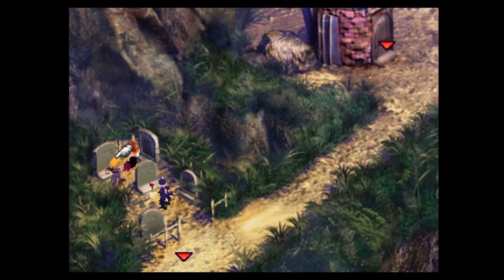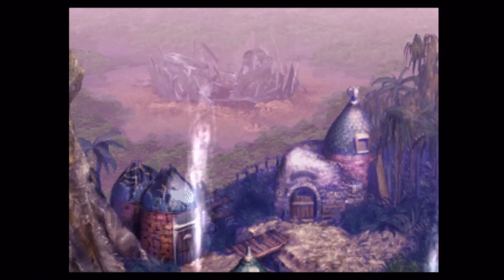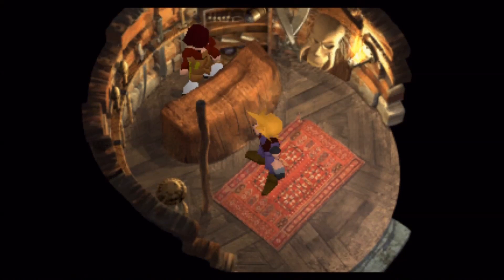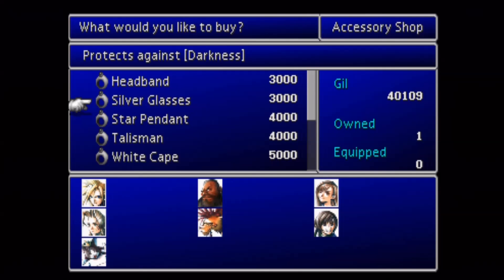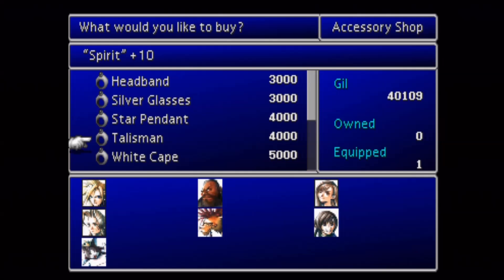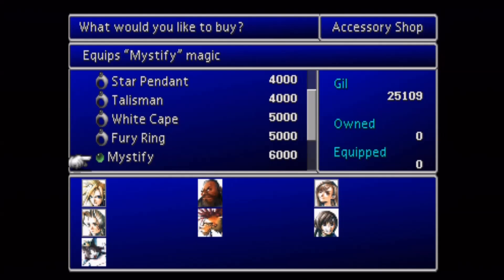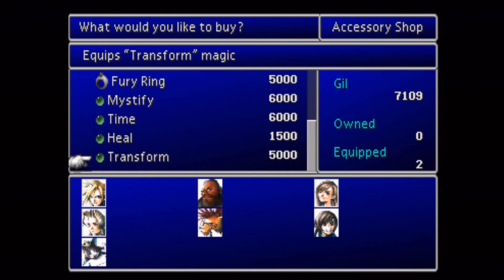We're here at the actual town of Gongaga — I don't know if I'm saying that right. There's a shop here. Looking at the accessories: headband, silver glasses, star pendant, talisman, white cape. There it is — white cape prevents Frog and Small status. So I was right — the white cape is a good idea to have if you're going to be fighting the little froggies.